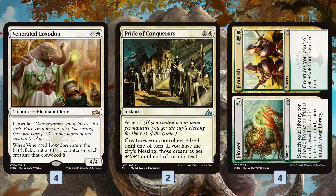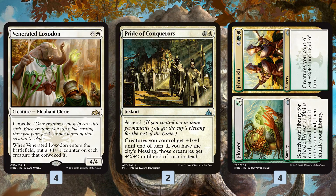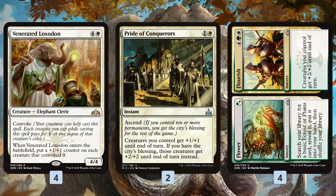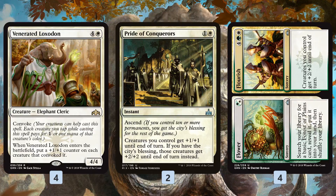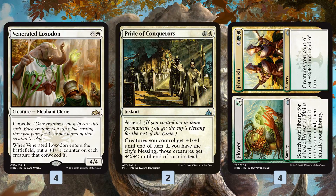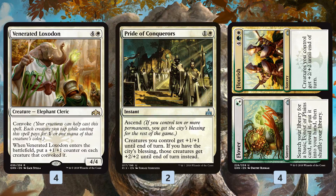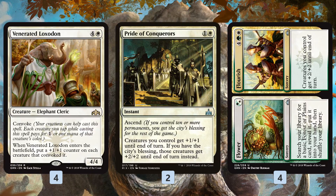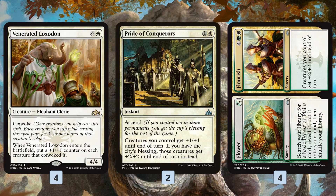Venerated Loxodon gives our deck some really explosive starts. Imagine turn one Legion's Landing, turn two Saproling Migration, turn three Venerated Loxodon — tapping our three tokens, making them into 2/2s and getting a 4/4. We're passing turn three with 10 power and toughness on the battlefield, which is absurdly fast for Standard. And that's not even the best start: turn one Legion's Landing, turn two Saproling Migration, turn three another Saproling Migration using all five creatures to pay for Loxodon via Convoke — that's 14 power and toughness on turn three. Venerated Loxodon gives us nut draws where you're asking your opponent: do you have Settle the Wreckage on turn four? If not, you're dead.